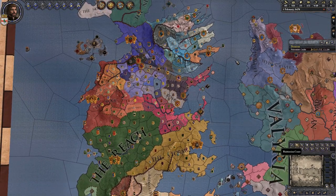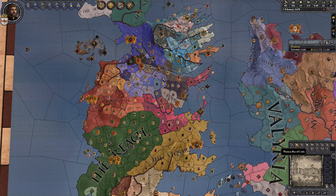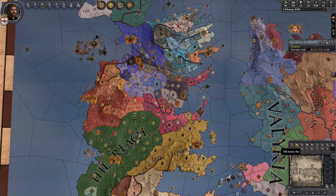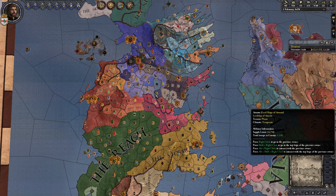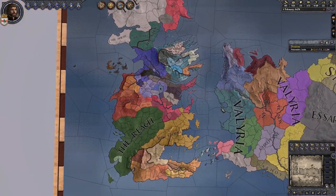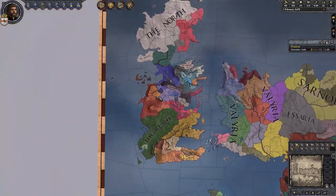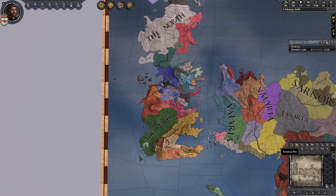There's some map gore going on where the Riverlands and the Vale are, and even into the Kingdom of the Rock a little bit. It's different — it's interesting because it's not what you would expect. It's going all sorts of different directions. I'm currently using the Realms map view and I can't figure out which map view looks best for this particular aspect. We're going to have to deal with a little bit of map gore for a while until we can expand our kingdom.